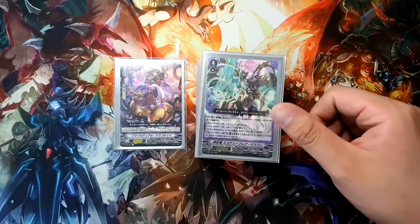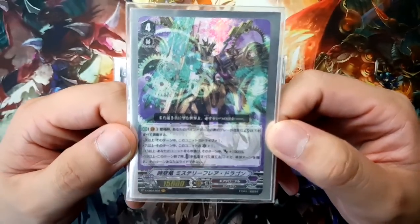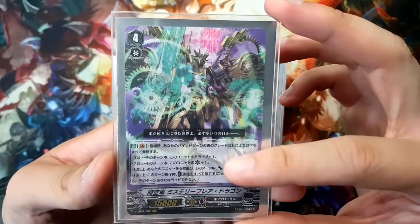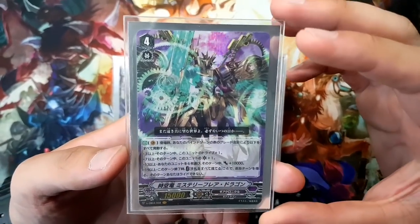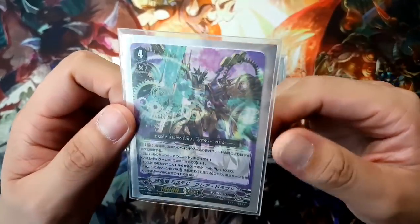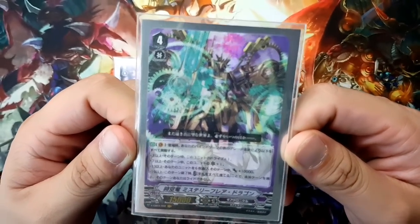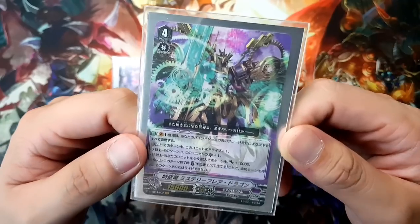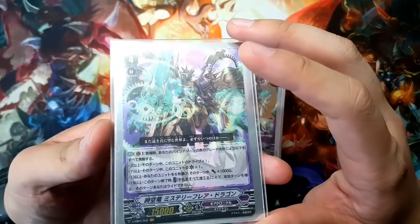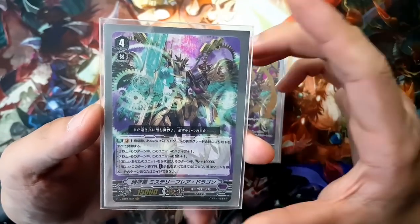From the first card we have Mystery Flare Dragon. You can't really read Japanese, but it says that for each sum of grades in your bind zone, you may activate abilities in order — and you have to activate each of these abilities, with the exception of the last one because it has an additional cost. For the first one, so long as you have 3 or more grades of bound cards in your bind zone, you get plus 1 drive. That's really the most important thing. You really want to get 3 grades in your bind zone to use triple drive right off the start, which gives you card advantage and pressure advantage right from the get-go.